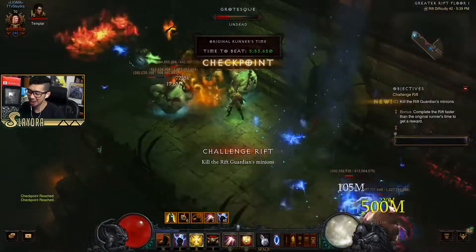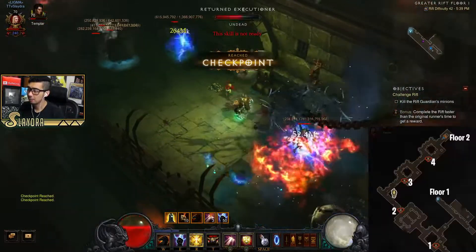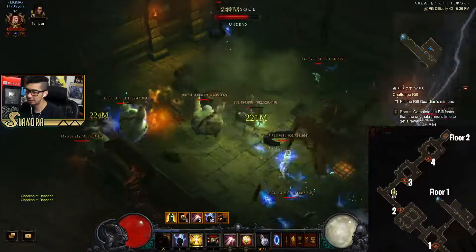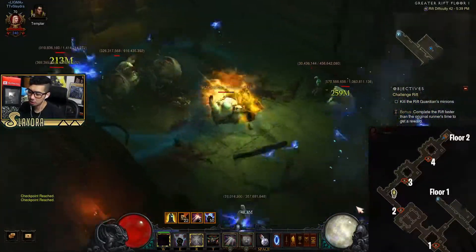Alright, hop right in. Go ahead and just start activating your Horse. And pretty much, just activate your Horse as soon as it comes up. Just activate it. And it should have a really short cooldown.